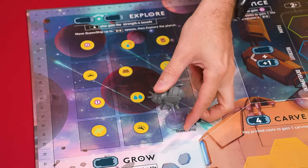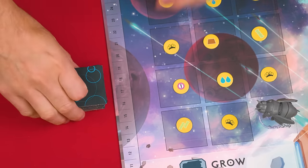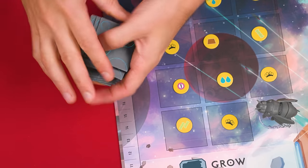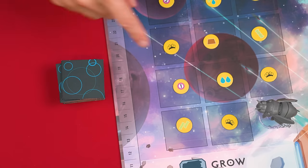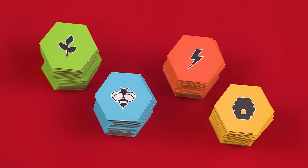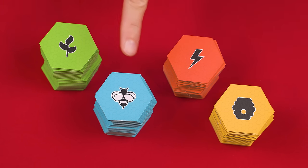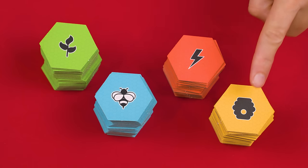Next, set this queenship onto its starting space here. The tiles with this back are the planets which you shuffle into a face down stack beside the planet grid area of the board. Now find, separate, and shuffle face down the four types of hexagon tiles which can be distinguished by their backs, known as the firms, recruits, developments, and carvings.